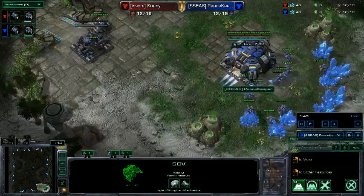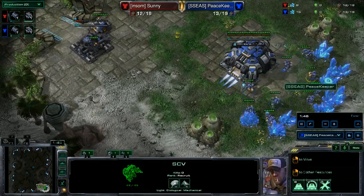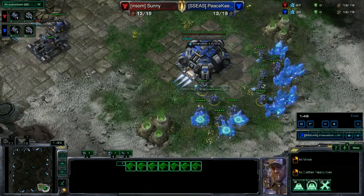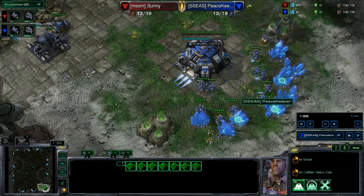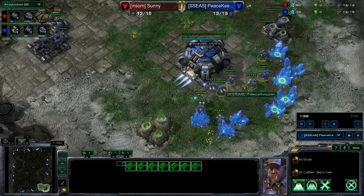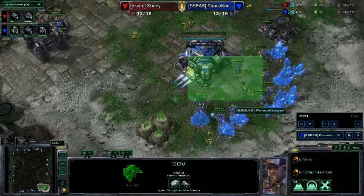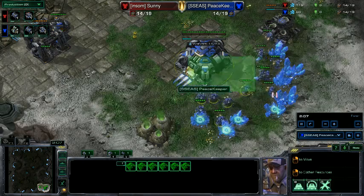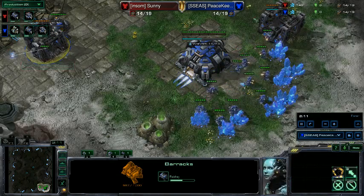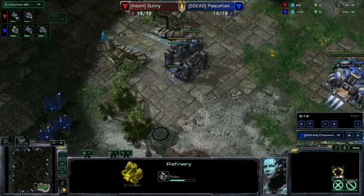I think this is what I just want to take to try and place a bit more of an aggressive expand style, because with the gas as early as this, you run the risk of getting overrun by reapers in the early stages, where they just do a lot of damage to your later expansion, and your opponent gets an econ advantage through that.